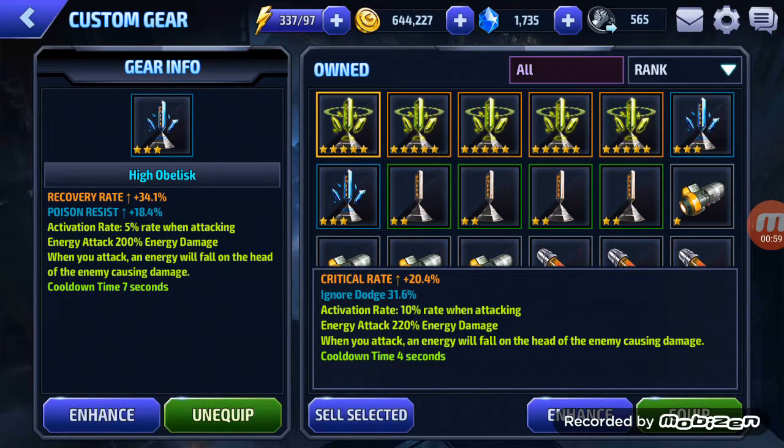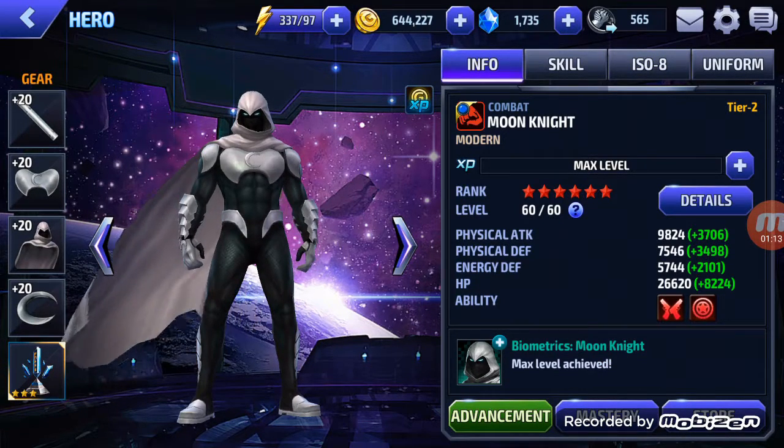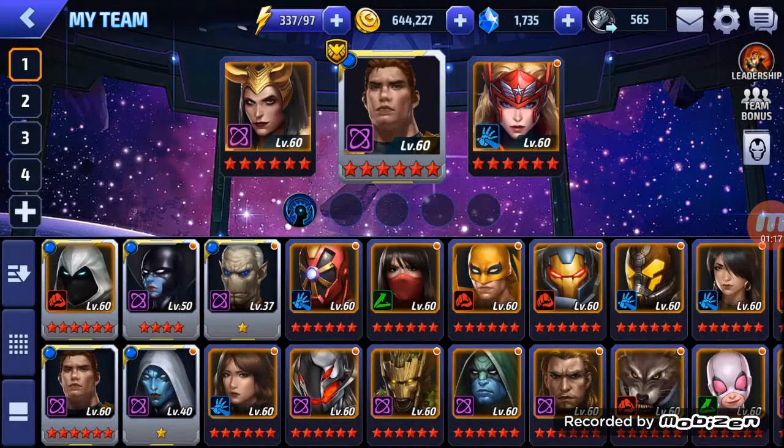Recovery rate 34%. Poison resist, energy attack — 200% energy damage when attacking. I think he's physical damage though, so I don't think this helps him. Yeah, he's physical, so it doesn't really help, but whatever. And we'll be using Werewolf.